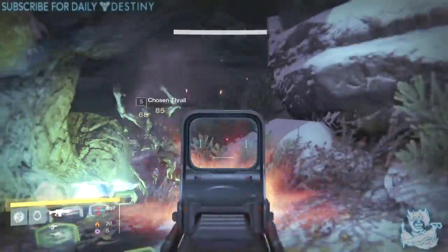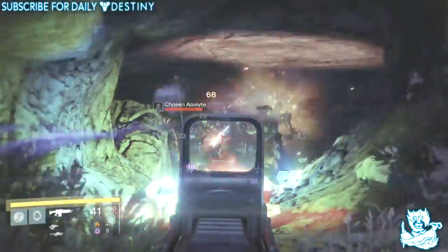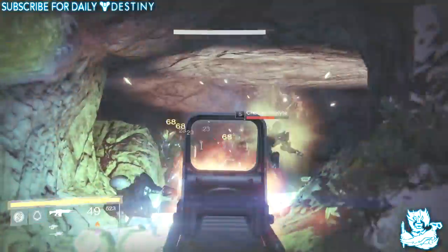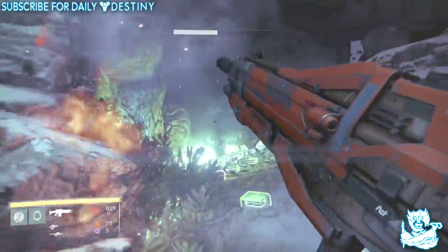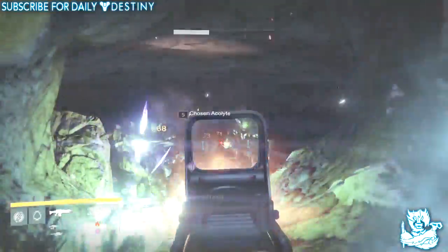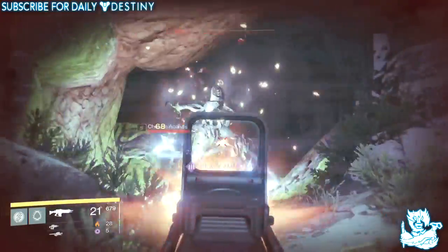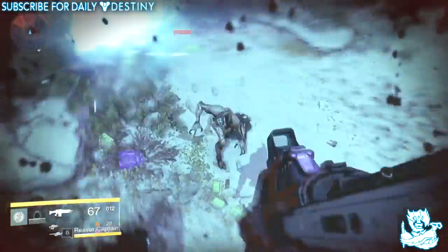What is going on guys, it's your boy DPJ back with another Destiny video. In today's video I'm just going to show off this crazy spawn trap we had — an enemy spawned out of a cave. This is a well-known looting spot on YouTube, but you have to actually sit back from the cave to kill these enemies as they spawn. If you're too close, they won't spawn.